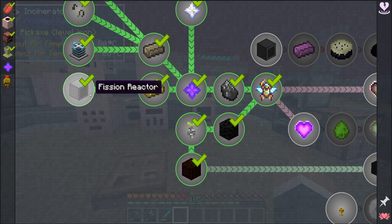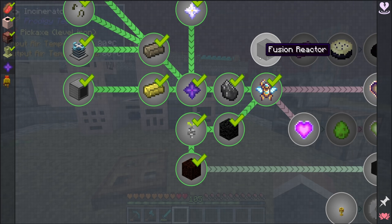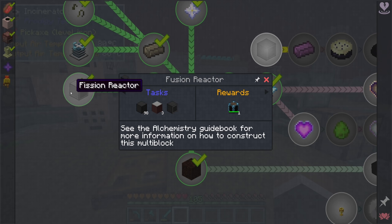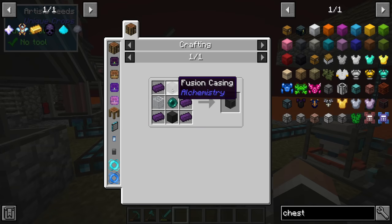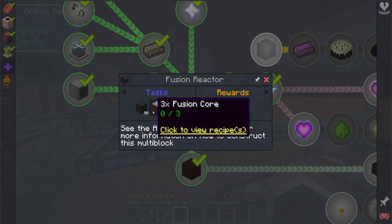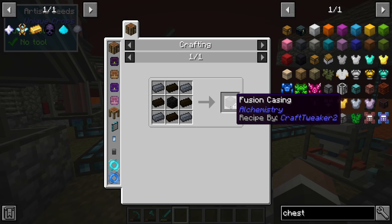If you watched previous streams, you'll know the fission reactor took quite a while to make. I've done some work between streams to make this easier. To make the fusion reactor we need one fusion controller, three fusion cores, and 98 fusion casing — built the same way as the fission reactor, as a big cube with the controller on the front. The fusion controller also requires fusion casing, bringing the total to 100, and the fusion cores each require additional casing too, for a grand total of 108 fusion casing.